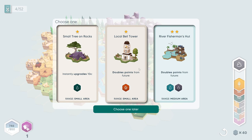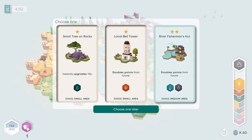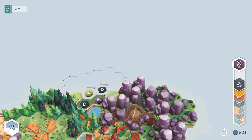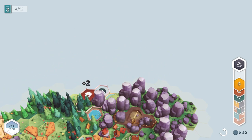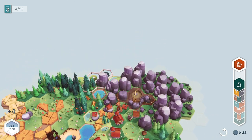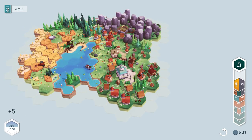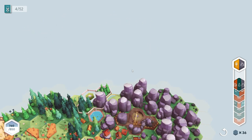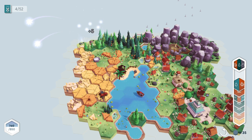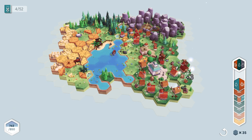Yay, look at our little town growing. Oh my God - double points from future houses, double points from future water and stone, river fisherman's hut. This could be pretty good. We need rock, forest, and flowers - so I can do this right here. I think that's going to be my best bet. Add to our farmland. Fill in these little gaps we have here. Forest right there. All I need is a flower in the middle and we will be good.